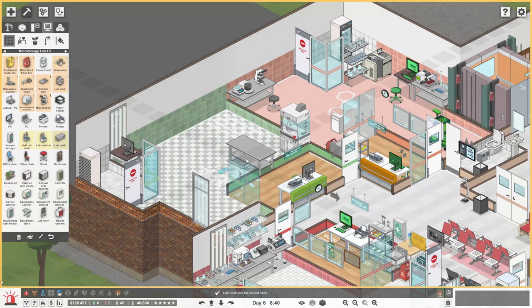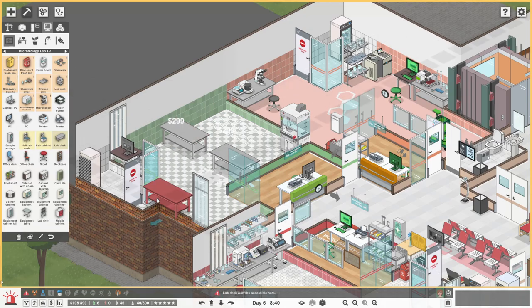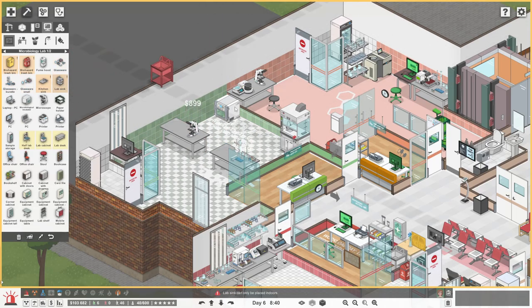And then we're going to need a couple of lab desks. I want to do things a little bit differently - an incubator, microscope. Then you need like a bit of glassware, a sink up there, a bin next to it, and then another fume hood can go in there maybe.